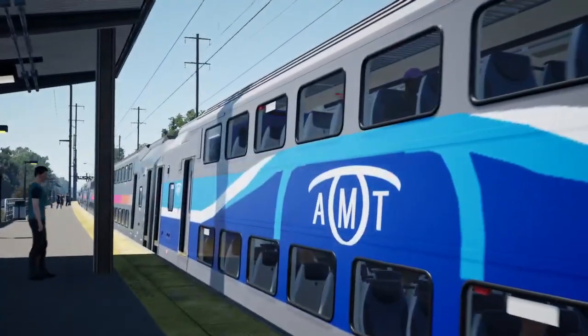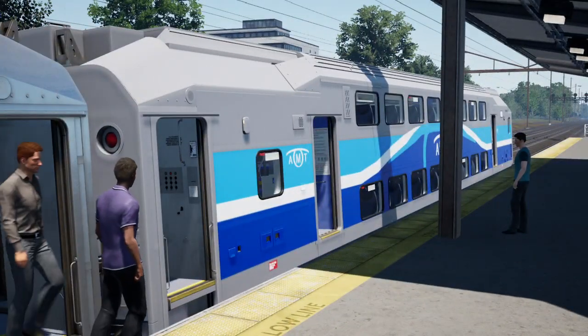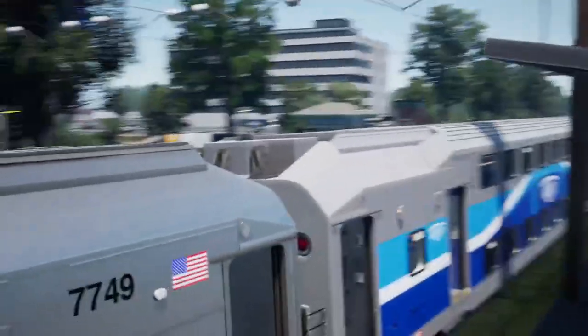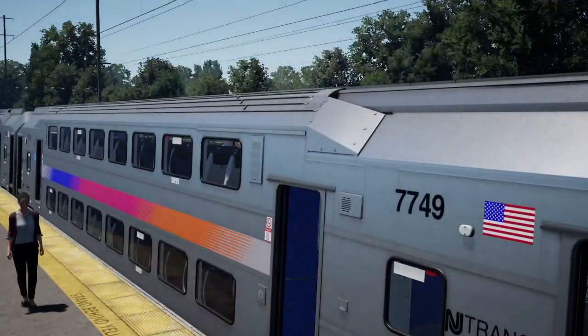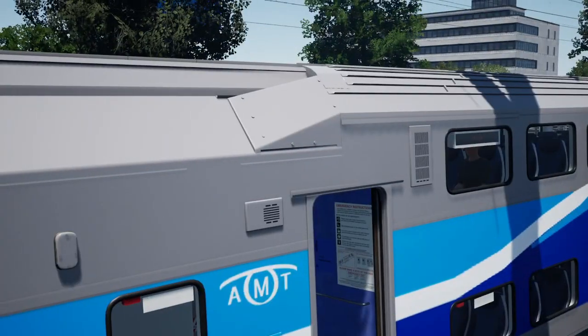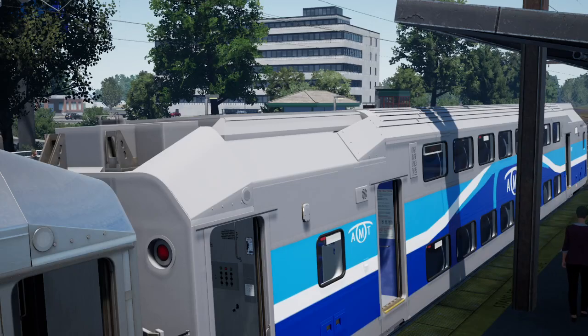I just like promoting this because you guys should check it out for yourself. That is the AMT Montreal train. The one unfortunate thing that I hate about the Creator's Club is this — you can see there's a huge color difference. The main trains have a reflection and this one doesn't. I can't get a reflection; that's just not how it works, so it makes me really mad because it looks really odd.